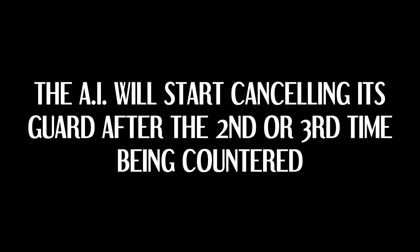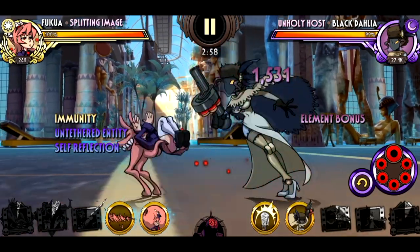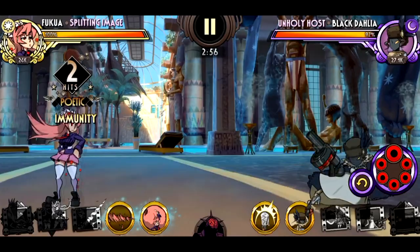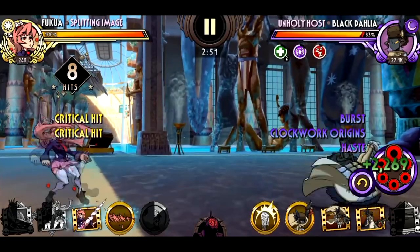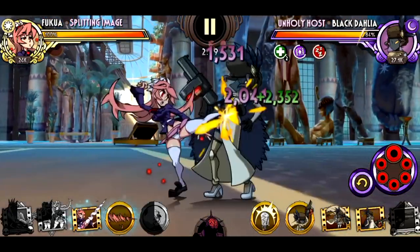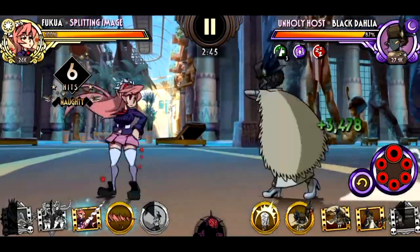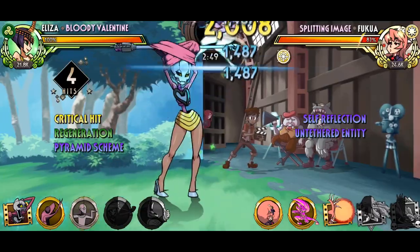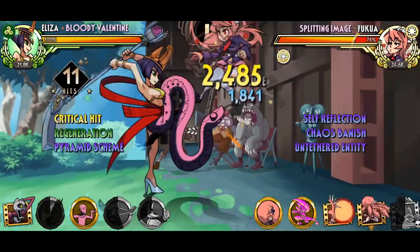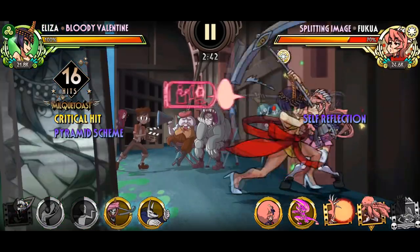The AI will start cancelling its dash for guard after the second or third time being countered. This is a point of interest for those that rely on intercept abilities. At a certain point, the AI will begin to cancel its dash for a block, which can throw off your game plan more often than not. It's a good reason why command grabs and unblockables tend to be favourable, so you don't have to play the AI's stop-and-go game. Outside of that, not much can really be done about it.